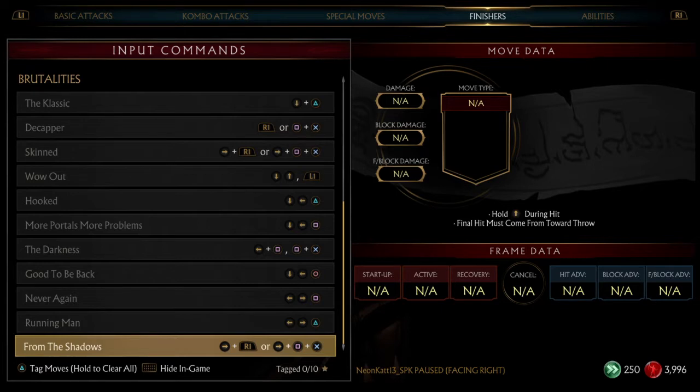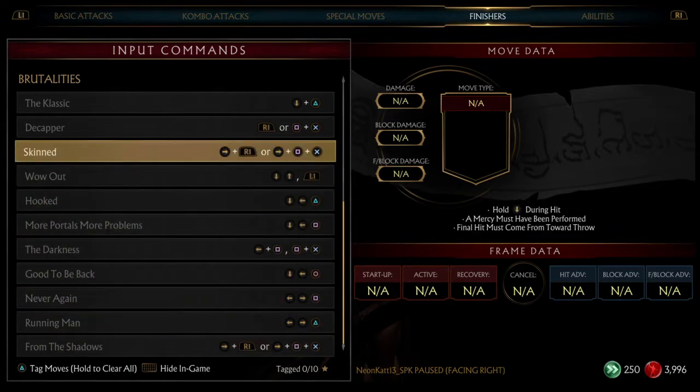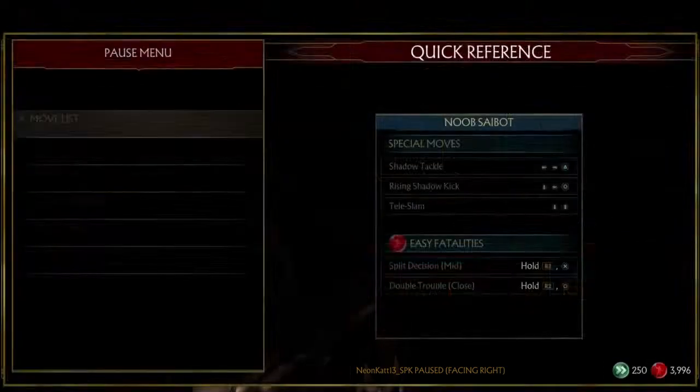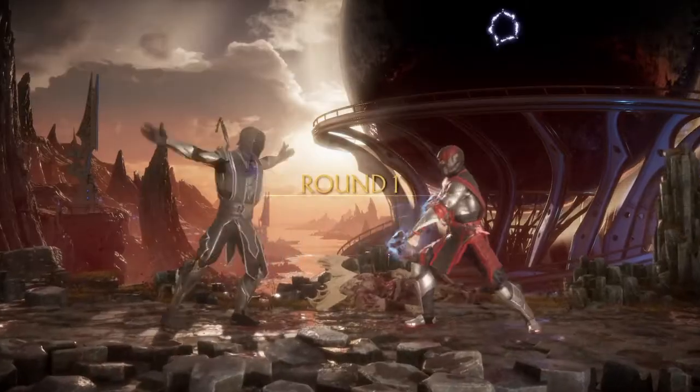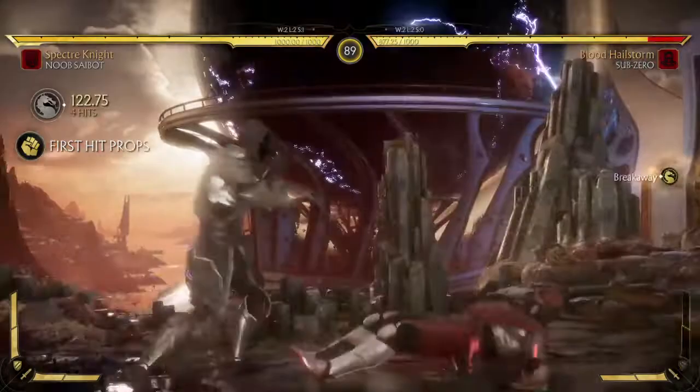Essentially all you do from this one is you just hold up from the final throw. And that's it — compared to the other one being where you have to hold down and it's a Mercy. This one here, you just hold up. Pretty simple. So I'm doing this against an AI Sub-Zero just to showcase it, and I cannot wait to show you guys what it looks like.